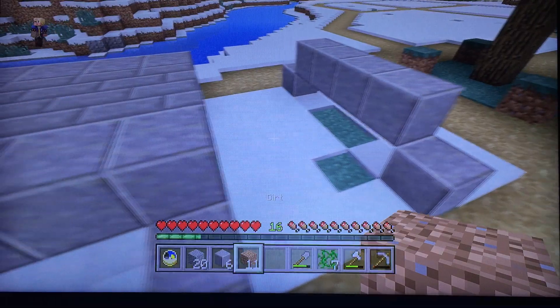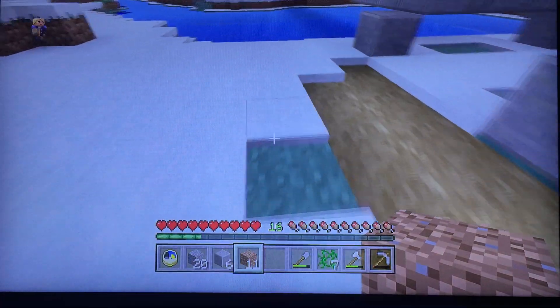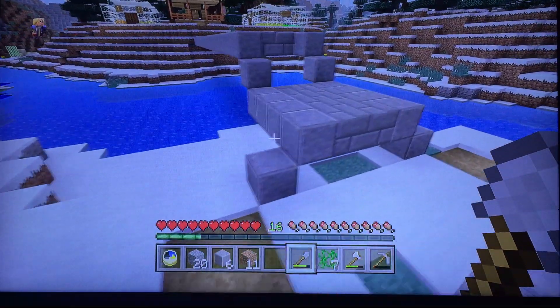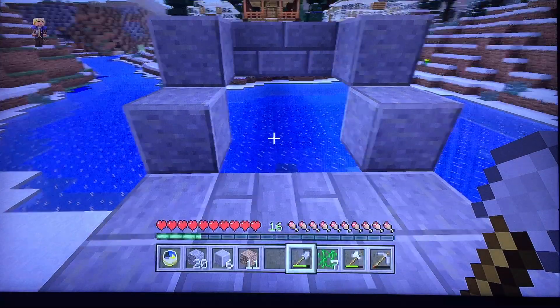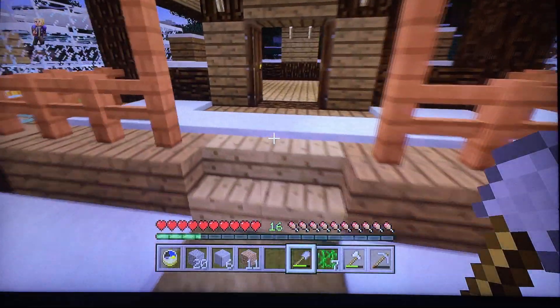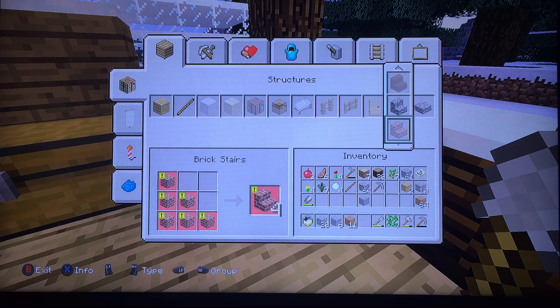Stairs will go right there and the stone brick will be right here. Just because that one's got extra room to fiddle around with whereas this side does not. There you go — that's the bridge. We need to figure out which stairs, what kind of stairs we want to use. I don't think you can make granite or andesite stairs or anything like that, so it's probably not gonna happen. Don't want to use stone brick stairs just because they're just one note with the stone brick.